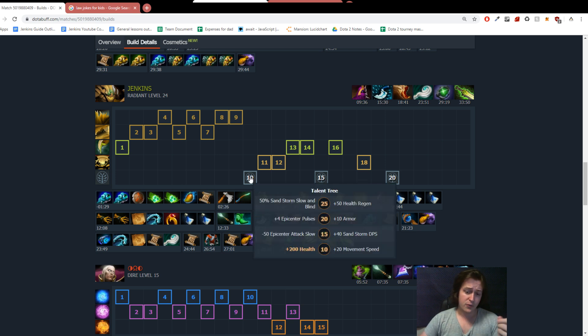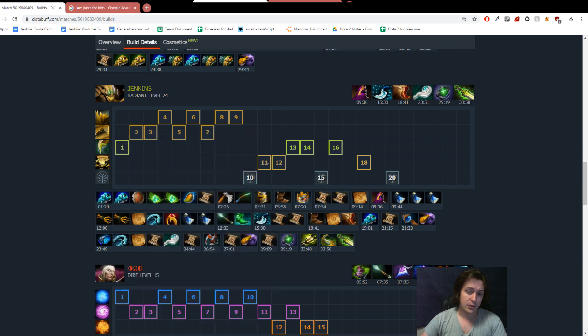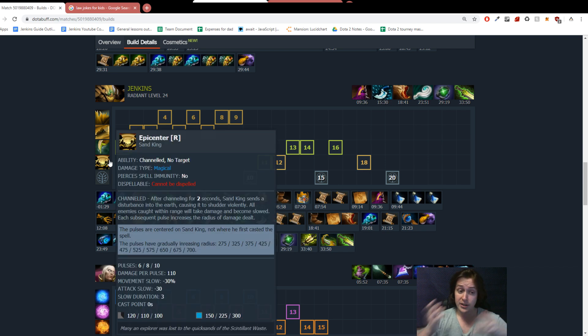At level 10, you go for the 200 health talent — 20 movement speed is not bad if you want to gap close and run around the map, but generally Sand King having more HP is great because one very effective way to play this hero is to go into fights, use all your spells, and soak a bunch of damage. At level 11 or 12, that's when you want to get your ultimate. You can sometimes get it a little bit earlier if you think you have another hero that can set up for it.